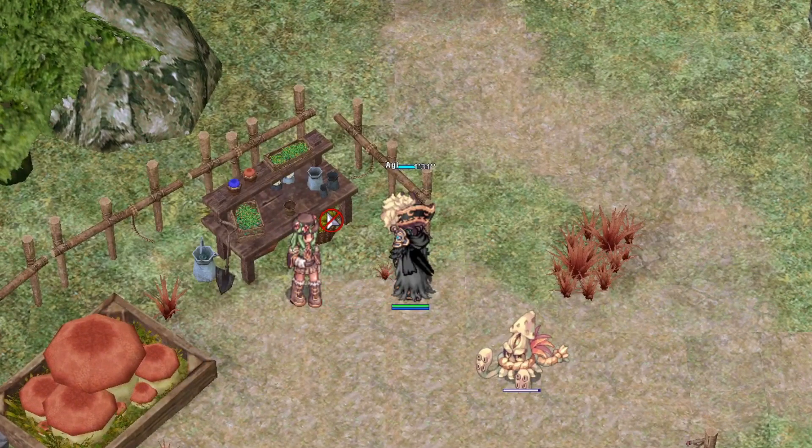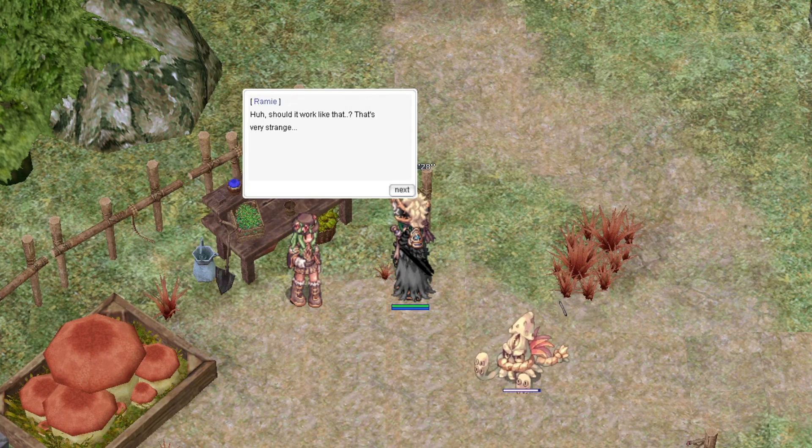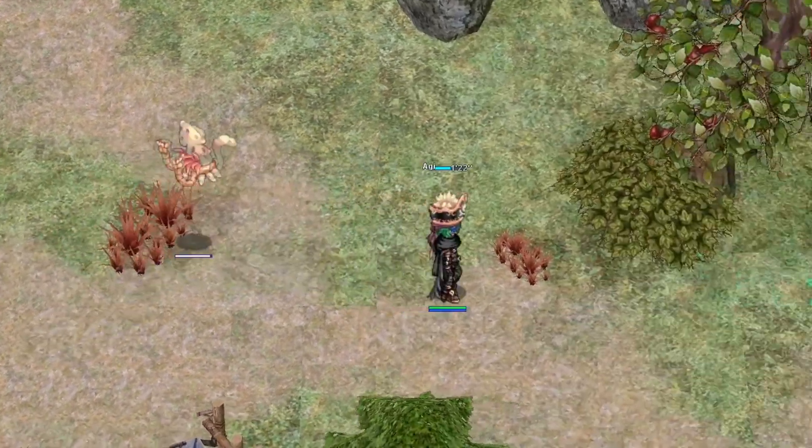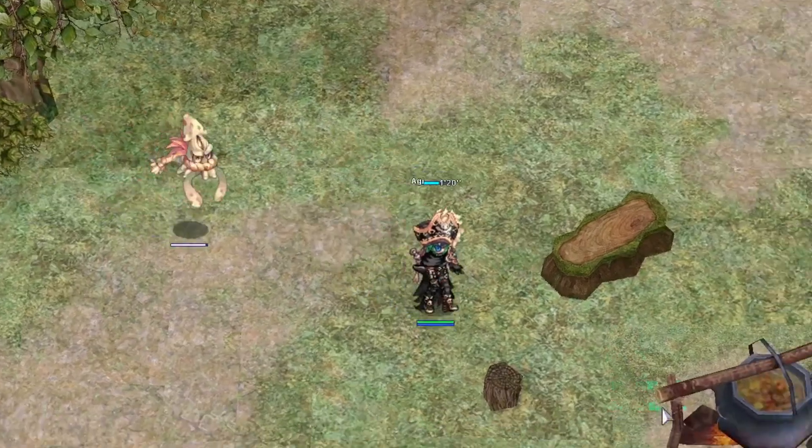To start foraging, you have to speak with Rami on the Savage Coast. She will give you the foraging skill and various quests to improve your foraging level. Foraging is the easiest activity on the Savage Coast.